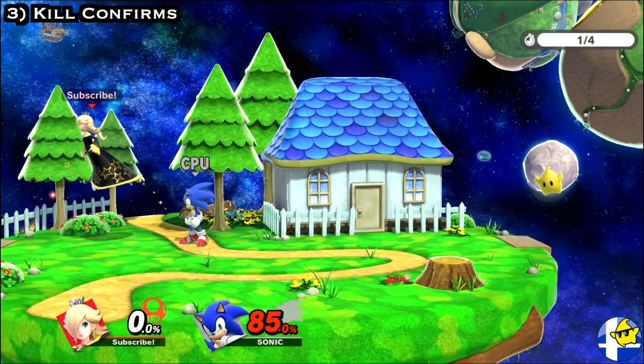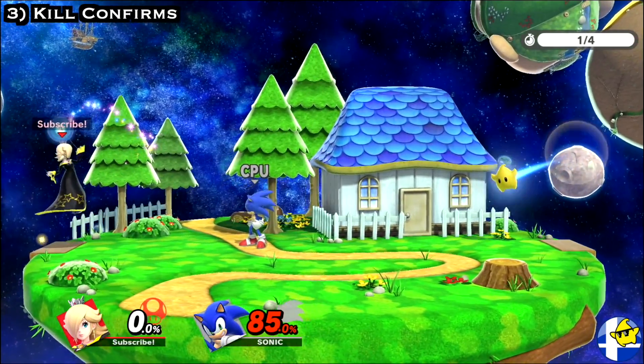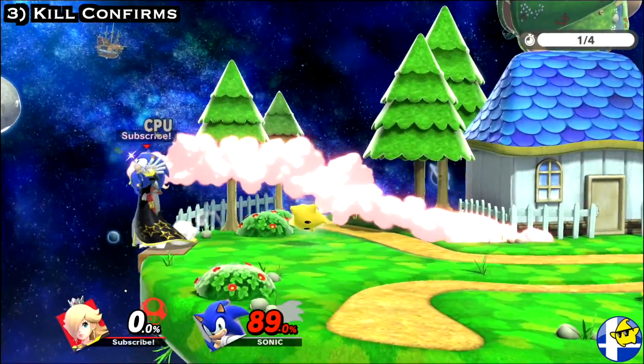In these recall scenarios, you can also lunar land with back air, and if spaced correctly, you can combo them into a Rosa forward smash.